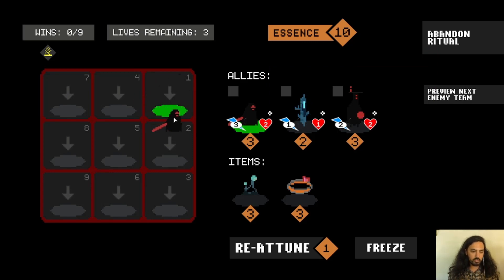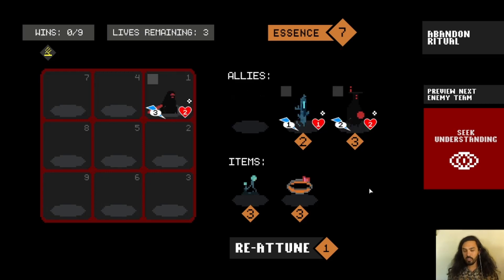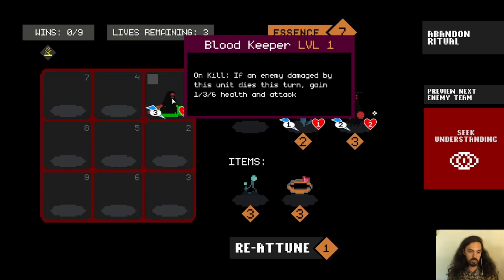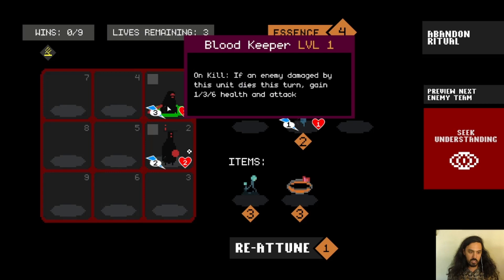The numbers in the grid represent the attack order — this will make more sense when we see the battle. Number one will attack first, then number two. This ally is called Life Holder and it will give adjacent allies health when it dies. In this game, adjacent means cardinally adjacent — not diagonal. So if I put it here, when it dies, it will give this ally health.